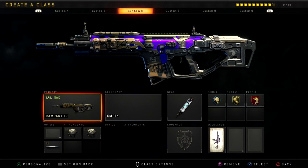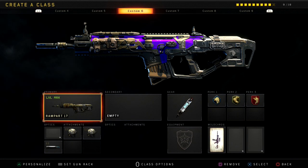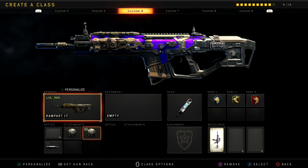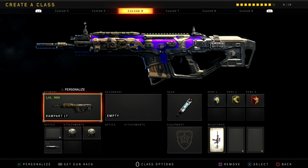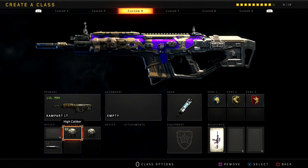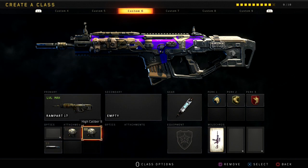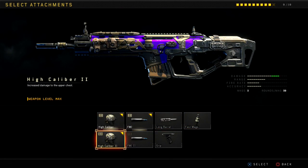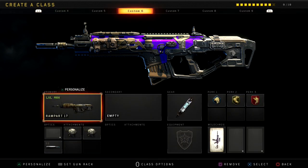Alright guys, here's the class setup. We got the Rampart 17, and this is one of the best guns to use right now after patch 1.12. This gun is absolutely insane, everyone's using it as well. I'm using High Caliber, High Caliber 2, and FMJ. This is the easiest gun to get headshots with, and it's crazy — increased damage to the upper chest.